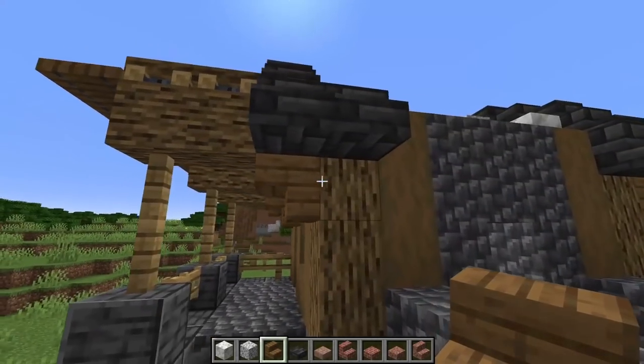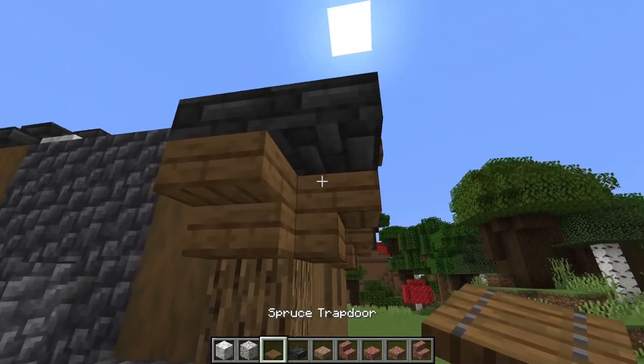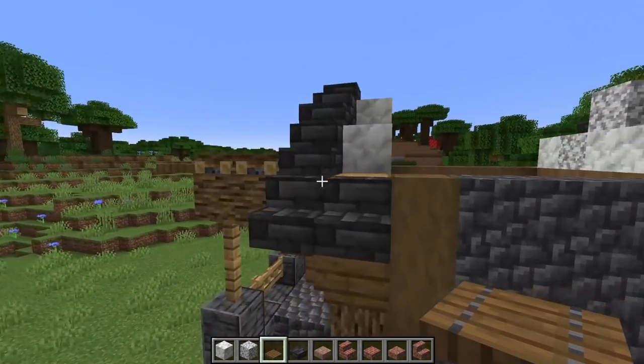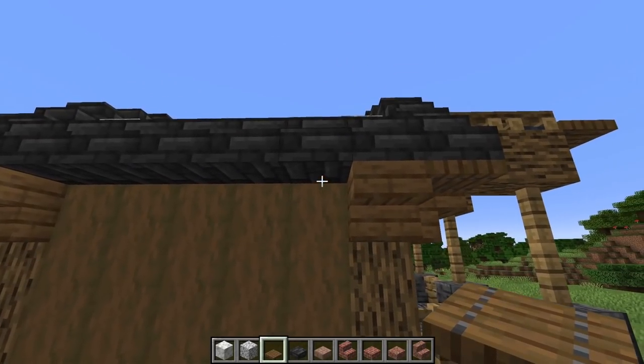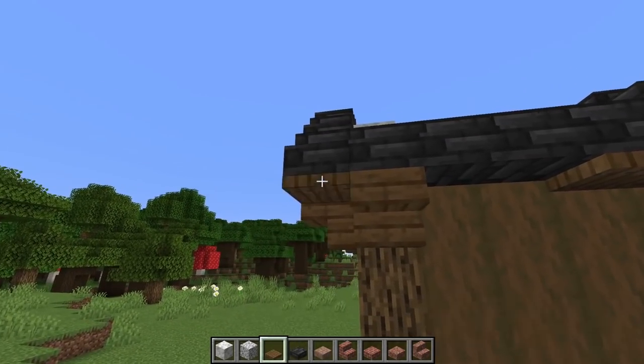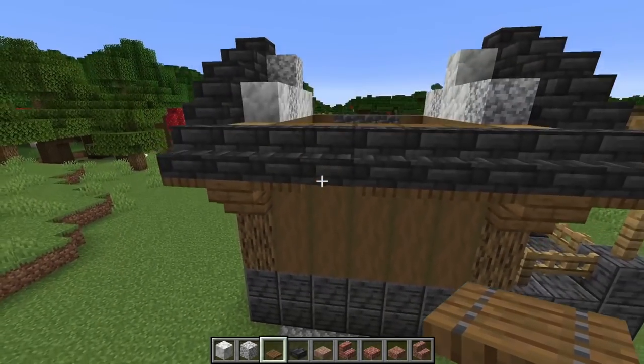Repeat the spruce stairs on this side — next to that log and then one over here. Grab the spruce trapdoor and put one underneath each stair. Back here, put spruce trapdoors on this section — three of them — plus one more on each side, leaving this spot open for the chimney.